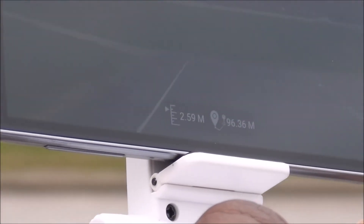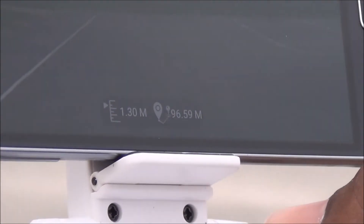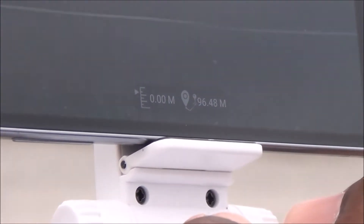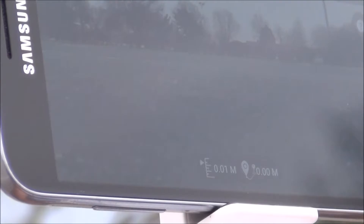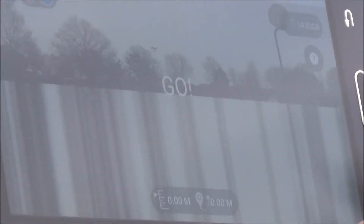Once you are out to a comfortable distance, go ahead and hit the land button on the controller if you have one. Once it lands, it will reset its home point — where it would return to if it loses signal. So it appears to be 0 meters from where you are controlling it, even though you are actually 96 meters away from it.